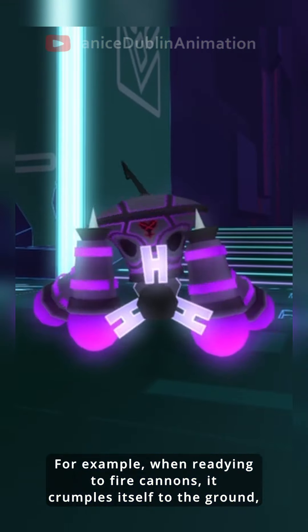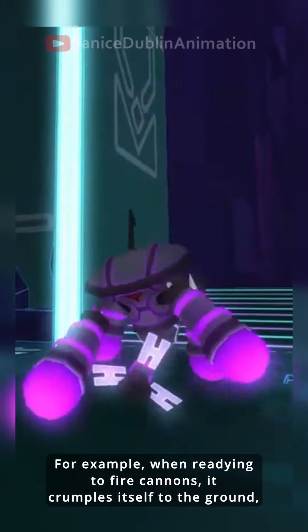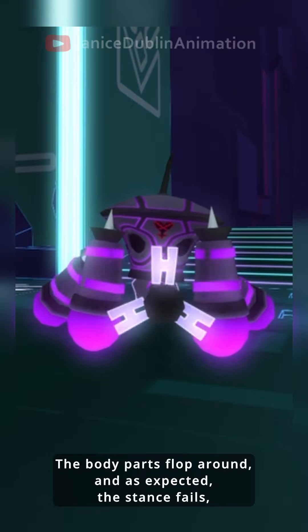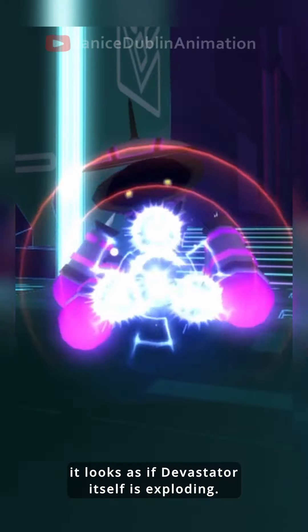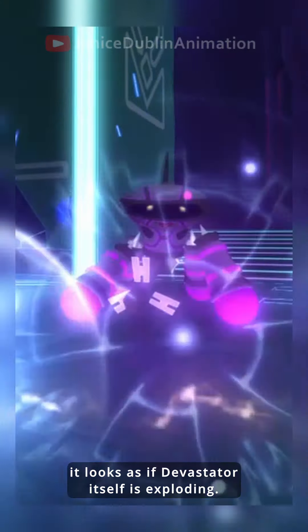For example, when readying to fire cannons, it crumples itself to the ground, spreading out unevenly in a clumsy attempt to get stabilized. The body parts flop around, and as expected, this stance fails — because when the attack that follows causes a strong recoil, it looks as if Devastator itself is exploding.